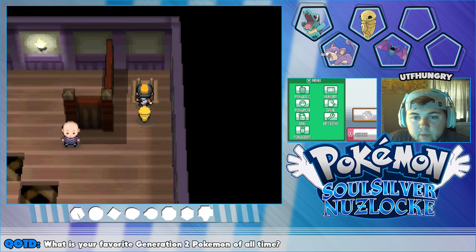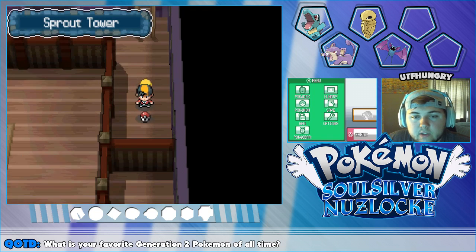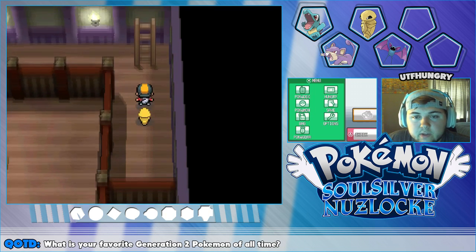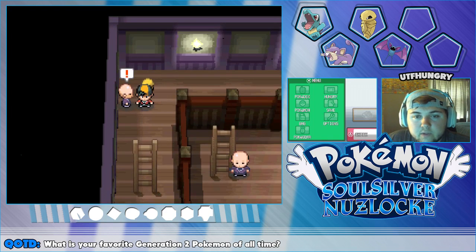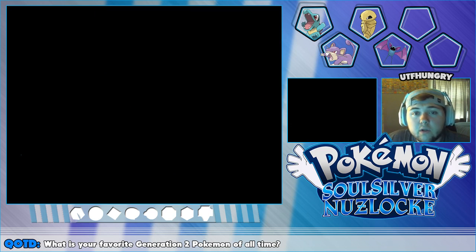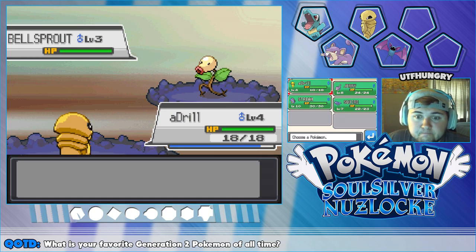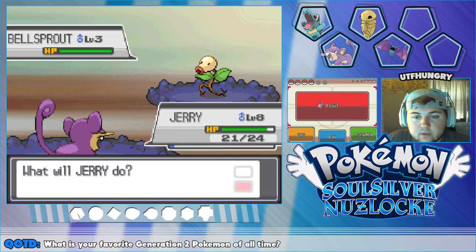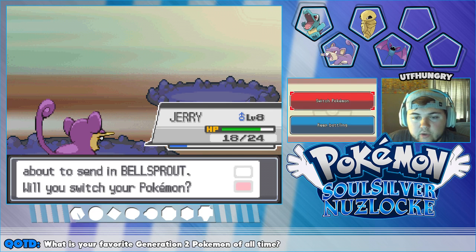We'll probably use Jerry next, and save Squire for later towards the end. I definitely need to figure out when Squire will learn some new moves, because that'd be very nice to know — so I know what level to try to get to. Jerry has some nice Quick Attack and stuff to use, so let's keep going. Oh yeah, look at that — nice and easy, level five for Drill!